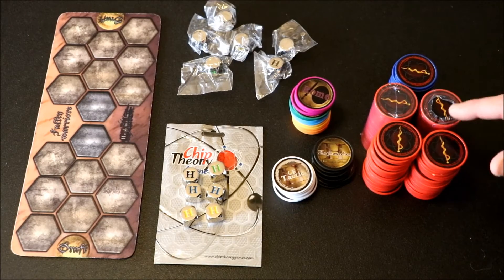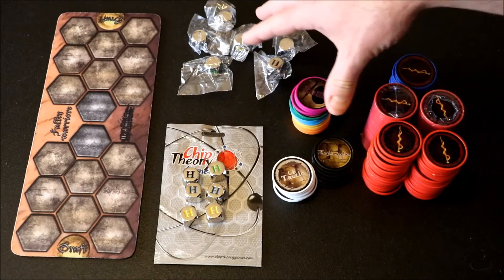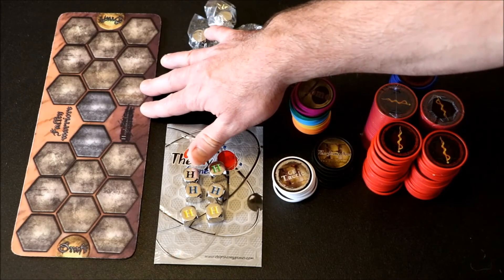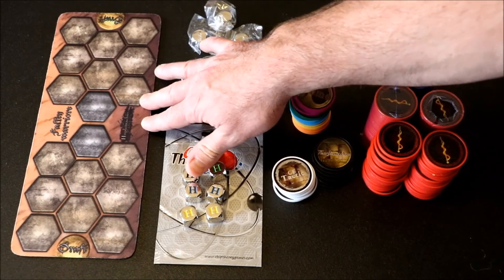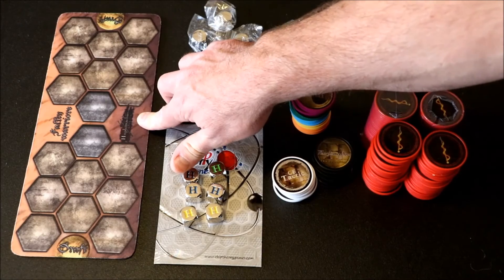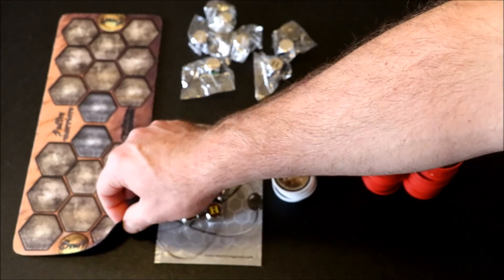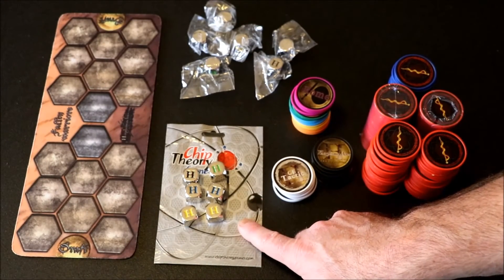Next is the staging mat, currently $15 on the store. It's a great little mat to have beside you when playing, to sit your chips on so they don't get damaged — although the chips are very hardy and I've never had any damaged despite playing a lot of Hoplo Marcus. The staging mat is a bit thinner than the Coliseum mat but about the same thickness as the Origins mat.